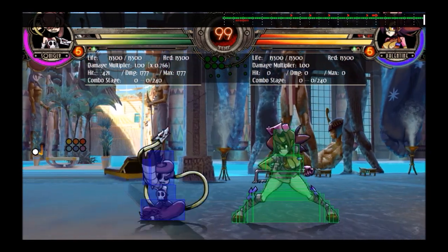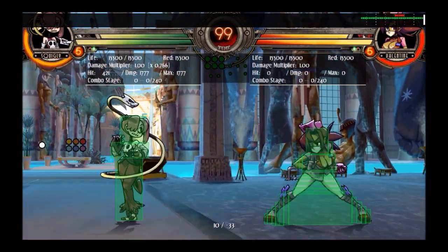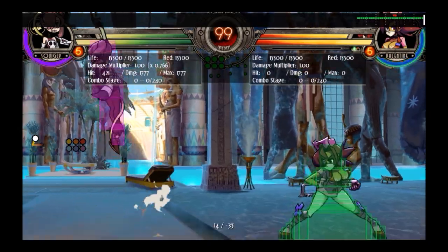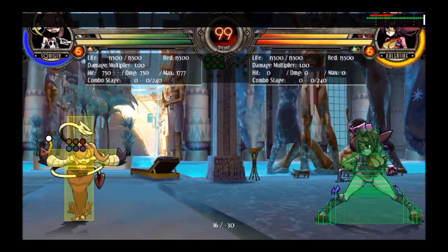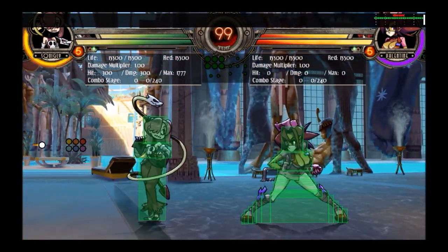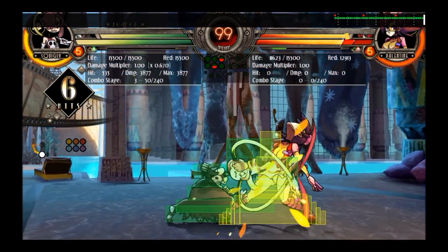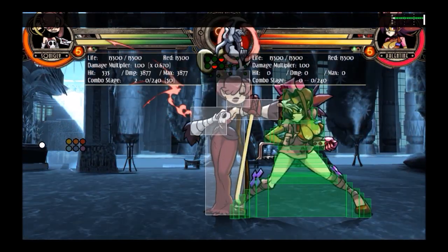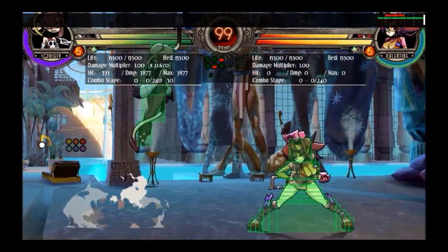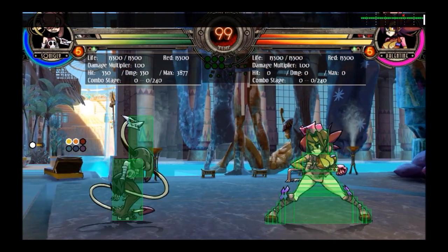What she does have is a hodgepodge of miscellaneous tools. She's got some tricky stuff, pretty good air-to-airs, some long-reaching lows, a move that goes really far, dive kicks — and then she has her two main gimmicks: she can stance cancel, and she has a sing move which you can do all sorts of crazy stuff with. She has a whole bag of tricks, and it's more about how you use all of her tools to be able to get the hit.